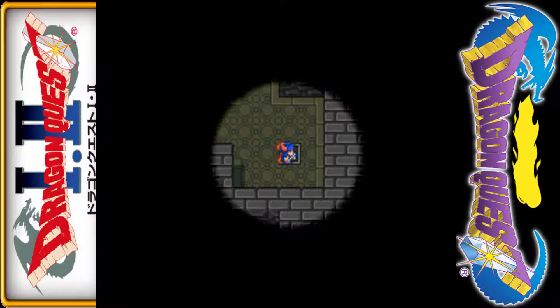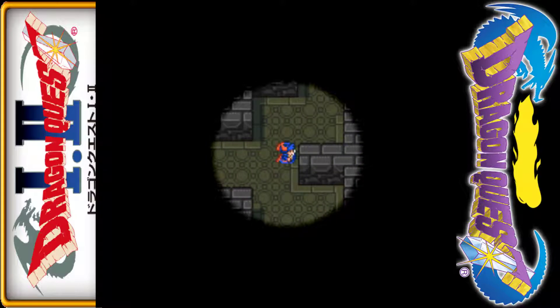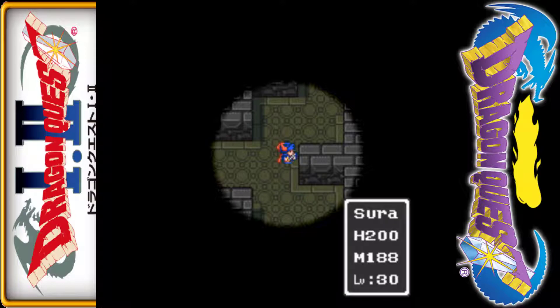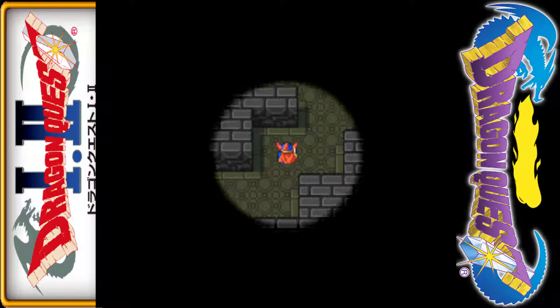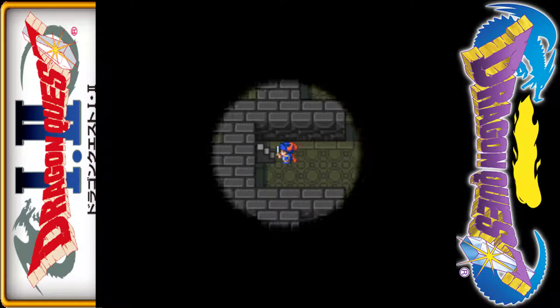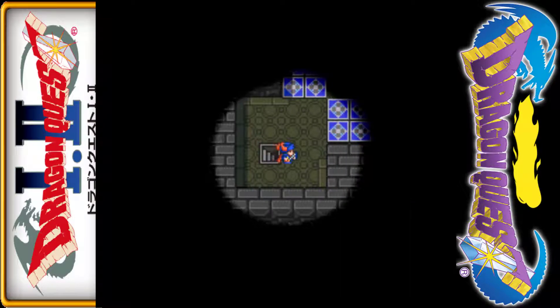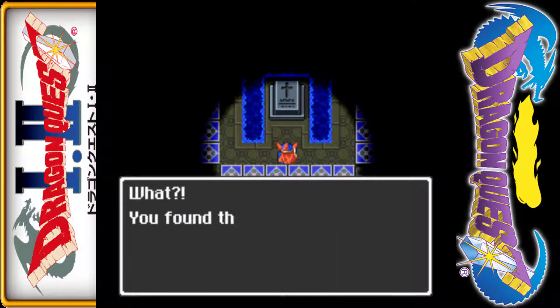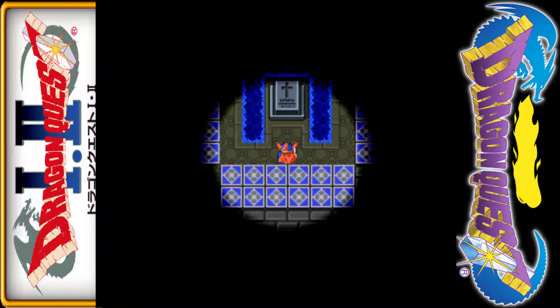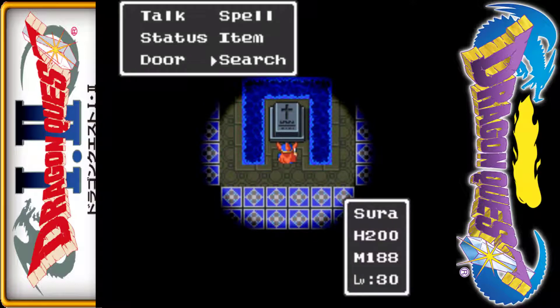This is the staircase we want. There's not a whole lot to this section — it looks like there could be, but it's basically a big circle that leads over here. Once we get over here we are back on the same floor we were just on — and voilà, the silver harp! Now we have our goal.